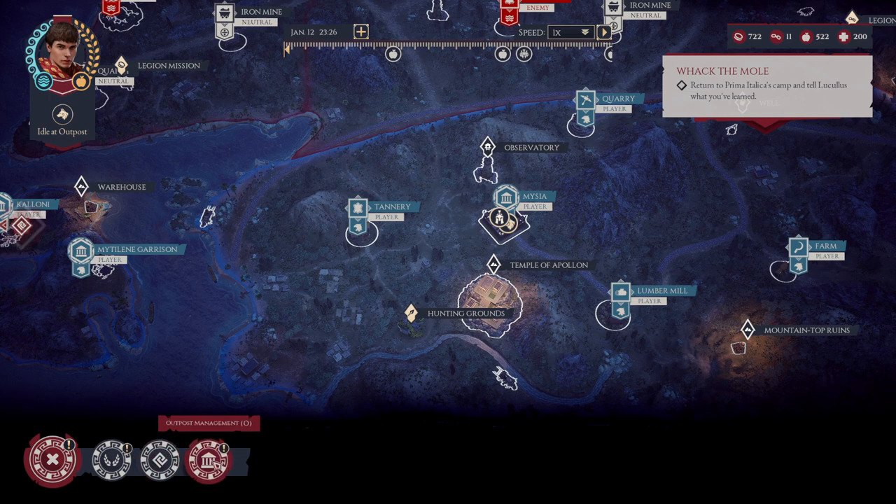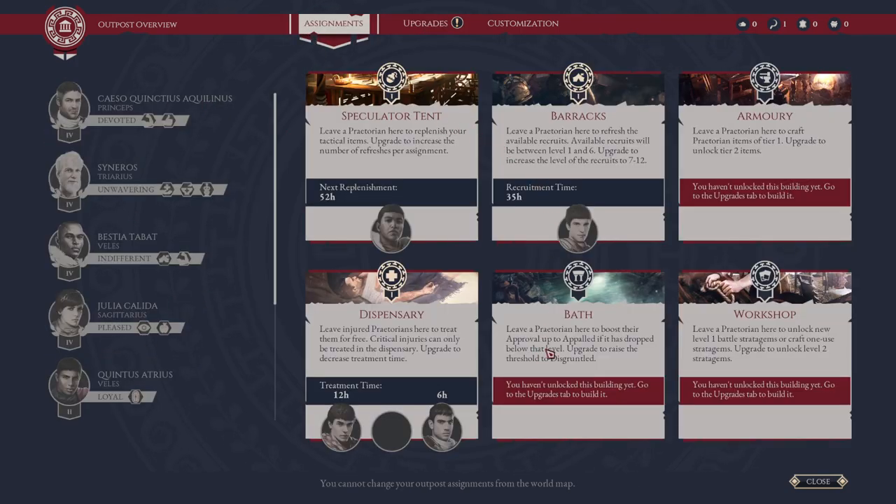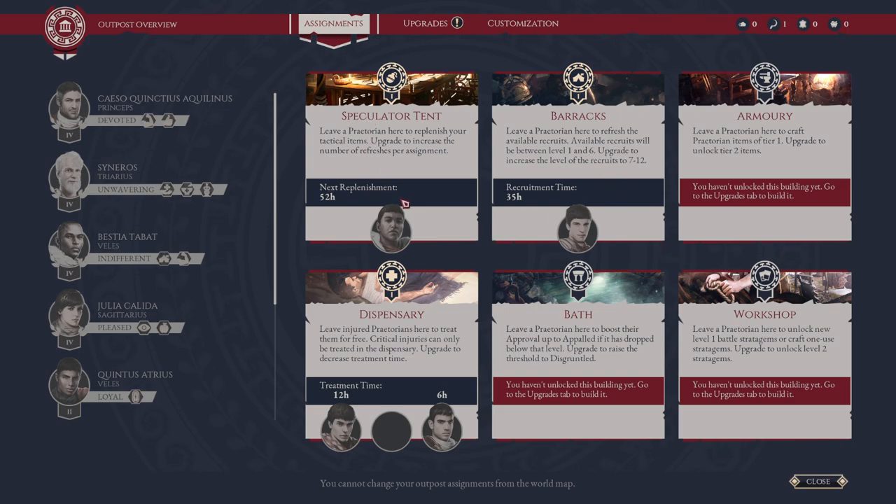Tip number four: assignments. You might not click on outpost management often, but you should be. As you unlock upgrades such as the tent, armory, and others, you will unlock assignments. These assignments are very critical to helping both your immediate group of Praetorians as well as your legion, so be sure to keep these assignments on cooldown — especially because they can have very long completion times. Always ensure that you are assigning people to them; it's going to pay dividends.